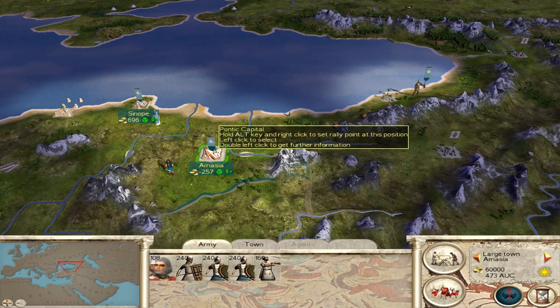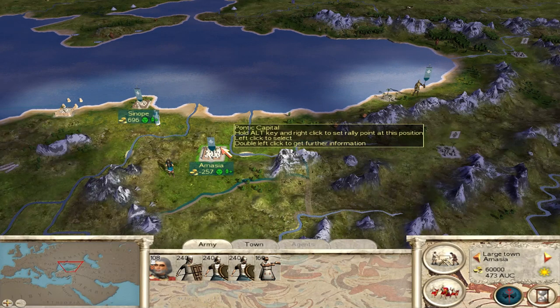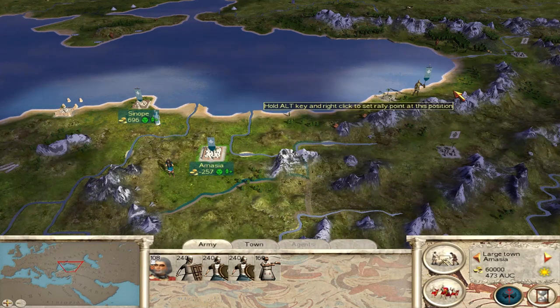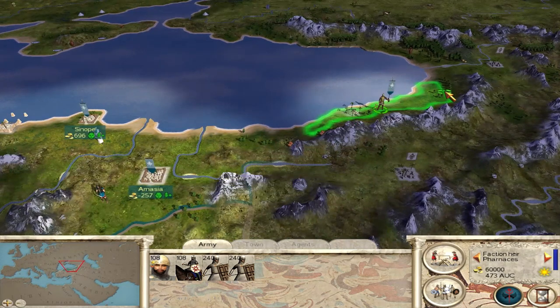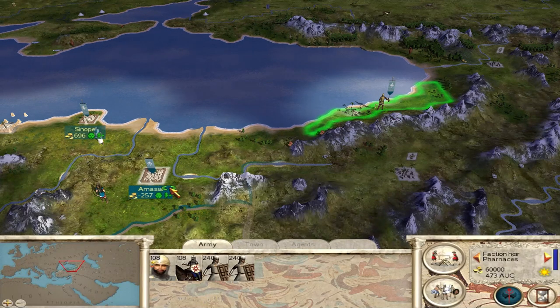So pretty Rome Total Realism Platinum Edition-ish. I think that's actually a pretty good balance, because vanilla for me is definitely too fast. And mods like Roma Surrectum, for me personally, are a little too slow — maybe back in the day I would have preferred that, especially because I wrote AARs back in the day and needed to get screenshots. But I definitely prefer this battle balance.